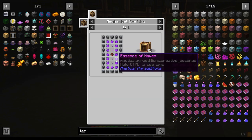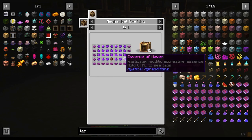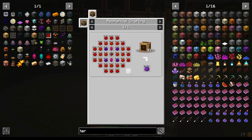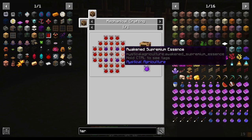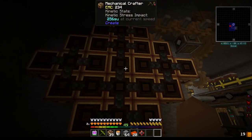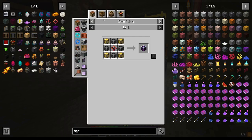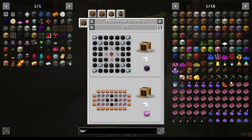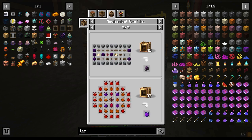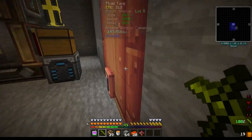Next time is Mekanism to start work on getting the creative chemical tank. I might make the everlasting gluttony pool, or the essence of Haven, which requires 37 of these guys. Maybe next episode we'll automate this and the creation of the essence of Haven as well, because we're going to need that for a few other things.